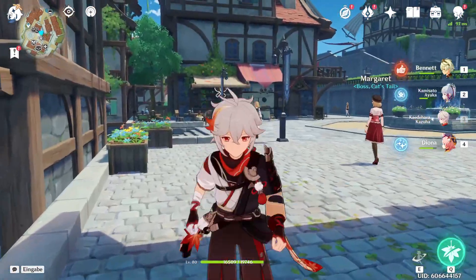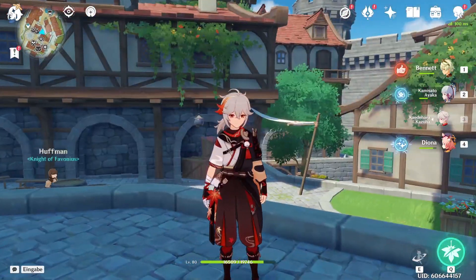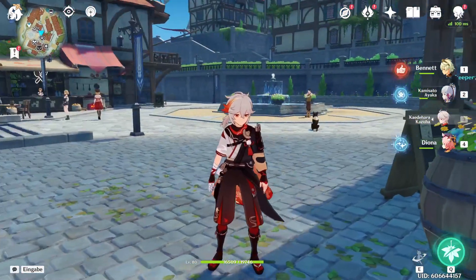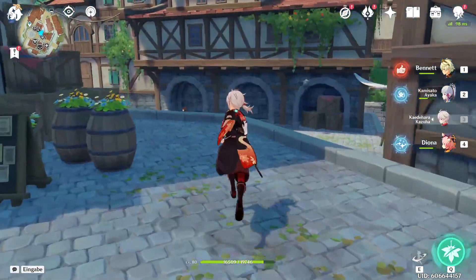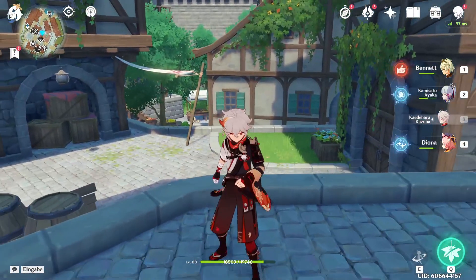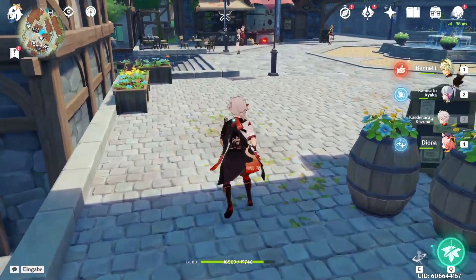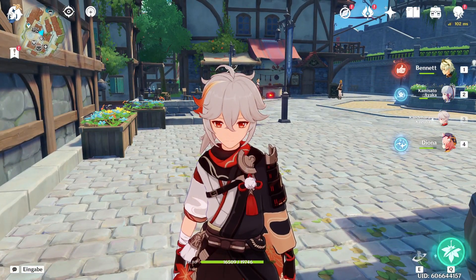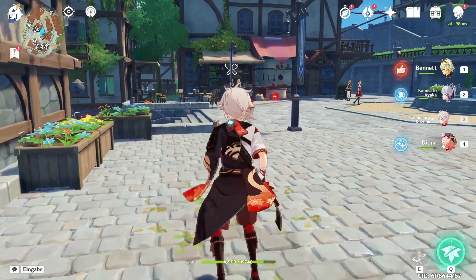To be honest, so far Kazuha is actually doing really well. The team is Bennett, Ayaka, Kazuha, Diona — it's a Mono Cryo team with Ayaka as main DPS. With Kazuha's vortex, Ayaka is actually doing a lot of damage. It's so much nicer than Bennett's burst, where you have to recharge it after every use and enemies can walk outside the small field. But with Kazuha you can just suck them in — I really underestimated how nice that is. It's a great quality of life thing to pull all enemies to the same place and then do a ton of damage with Ayaka.